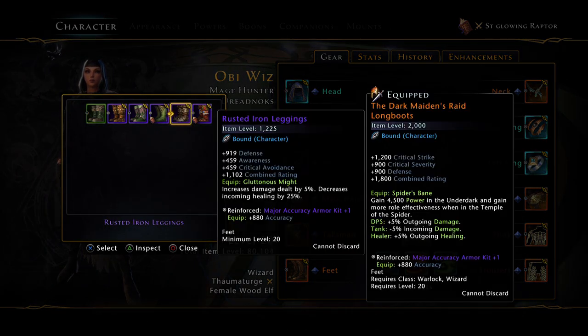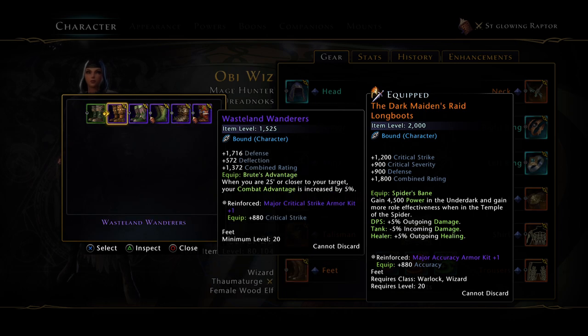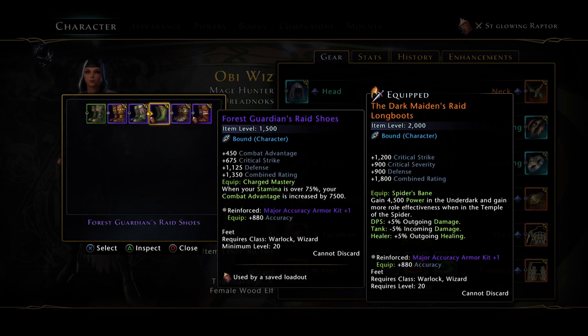The rest are on leggings - higher weight, but I don't level as well. Other good options are Waste from Wanderers for combat advantage, and then the Forest Guarding Raid boots for combat advantage as well.